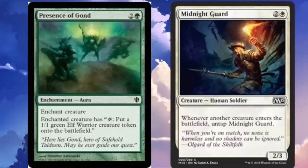For now, you get an infinite amount of elf tokens. You put Presence of Gond onto Midnight Guard. Midnight Guard reads: whenever another creature enters the battlefield, you can untap it. Presence reads: enchant creature — enchanted creature has tap: put a 1/1 green elf warrior creature token onto the battlefield. So whenever you tap it to put a 1/1 elf, it untaps, then you tap it again — infinite elf tokens.